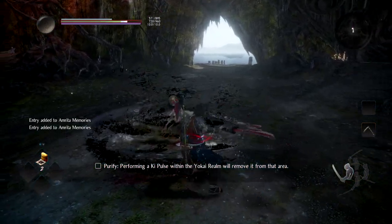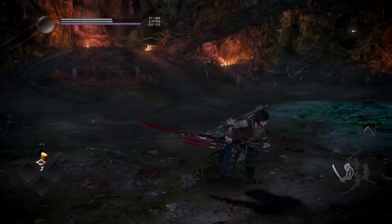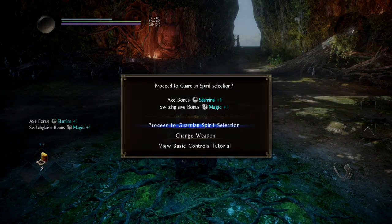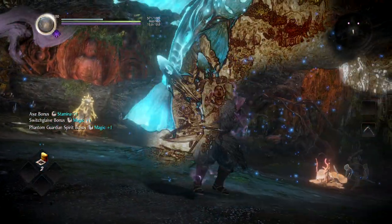The key pulse — that can be very dangerous when you're playing the game, because sometimes you're out of stamina and you're forced to do a key pulse. The guardian spirit is another layer of mechanics that I don't really like, but you have to play with it.